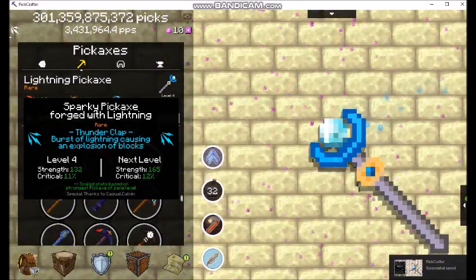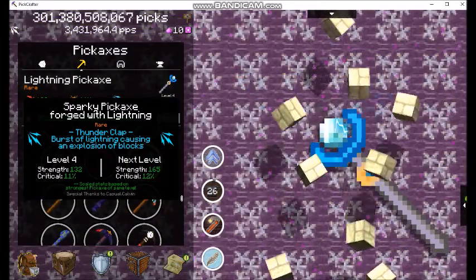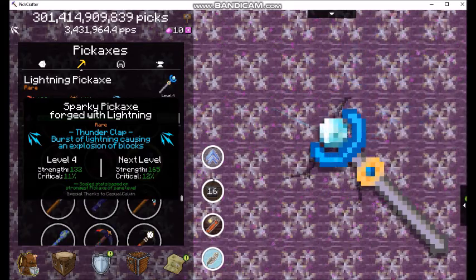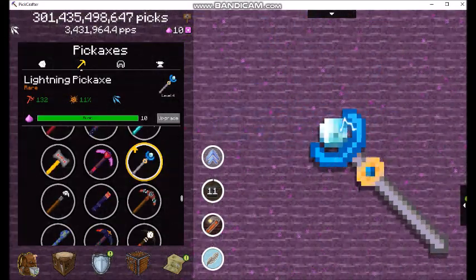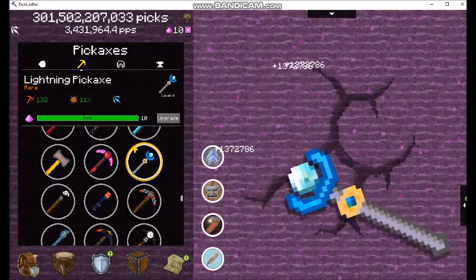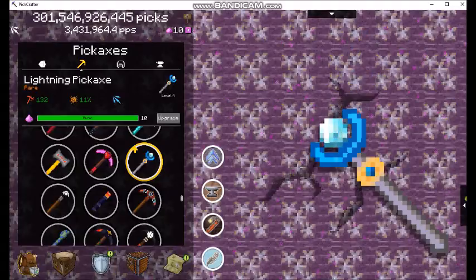Alright, sparkly pickaxe forged with lightning - woohoo! There's kind of a point in this game when you have a system down and you kind of know what you want to do and how you want to do it, and then you get a new pickaxe that doesn't really conform with your system so you never use it. That's kind of where the lightning pickaxe is for me. But it's still kind of neat - the power is Thunderclap, can be found in chests. I picked it up somewhere along the way; I'm not even really sure where. But we're going to go see its ability, so let's ramp this thing up.